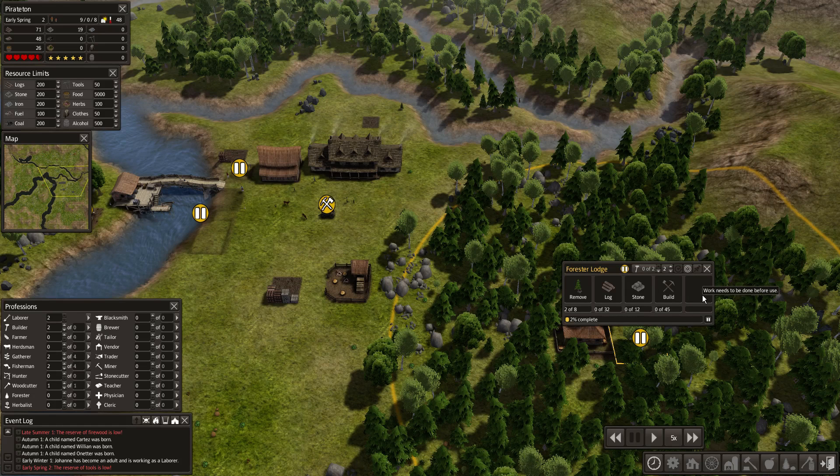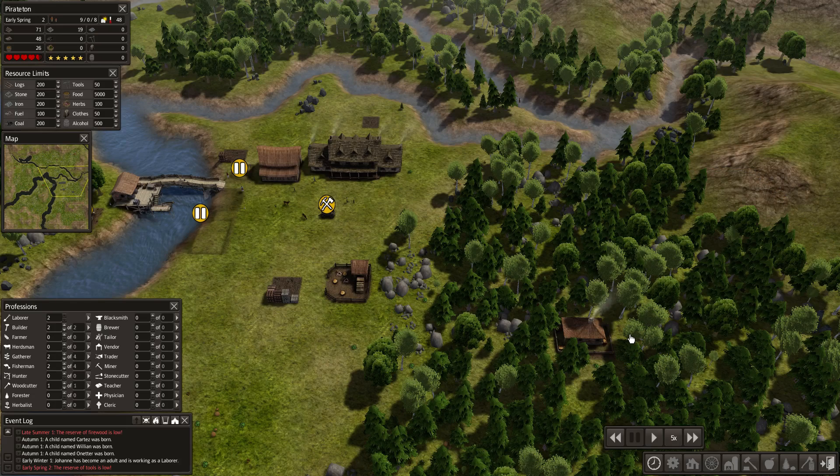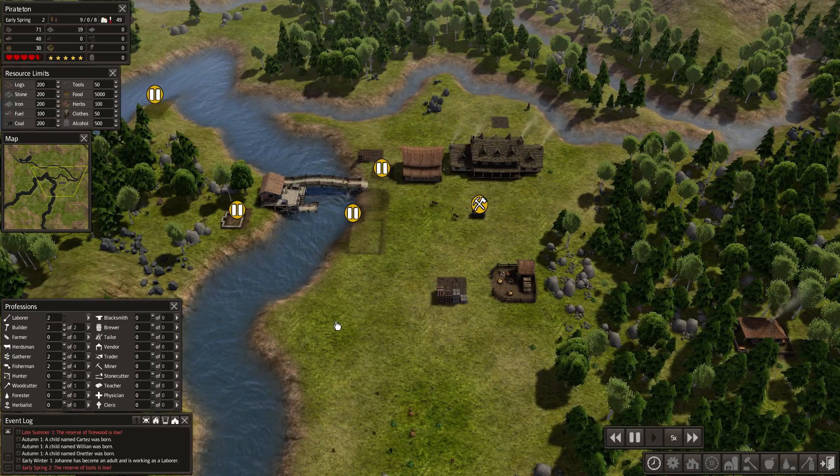We have enough materials to make the forester lodge — I think that's a good idea because we're going to need the wood. It's going to take a while for this to get going anyway, so we'll start that building, and then we'll start thinking about houses.